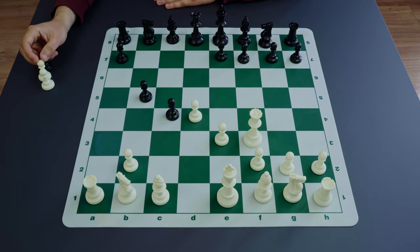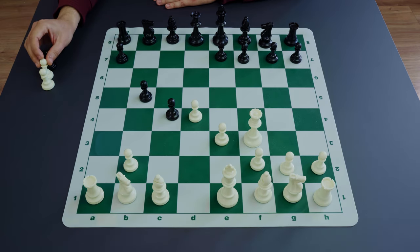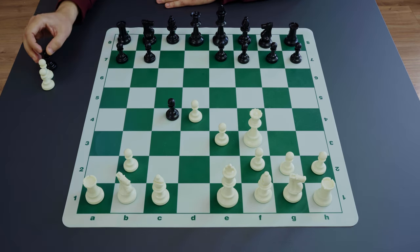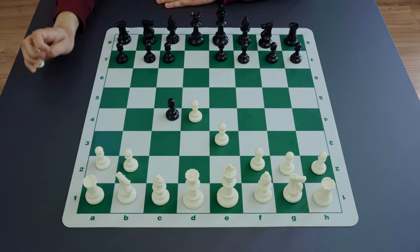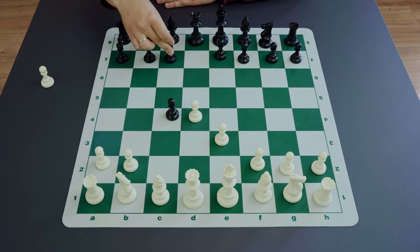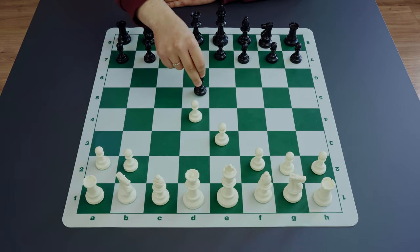In general, there are different tries for black in different lines to keep the extra pawn in Queen's Gambit Accepted, but they don't work well. The normal plan for black in Queen's Gambit Accepted is to focus on undermining the center. After e3, for example, it's possible to do this with e5 or c5, and after the exchange on d4 there will be an isolated pawn that black is going to use as a weakness to attack.